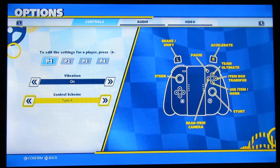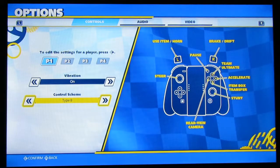R is gas — that's for like Grand Prix. Team Ultimate, Rear View is Y, that's fine. Horn and use item is B. Item box transfer is A. Okay, let's see Type B: R is brake. I'm gonna have problems drifting — the same button to drift is also the brake.